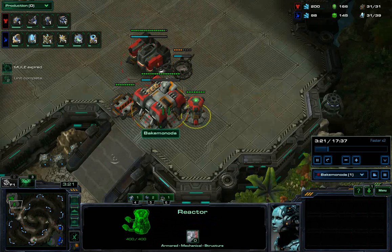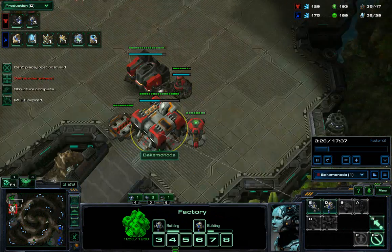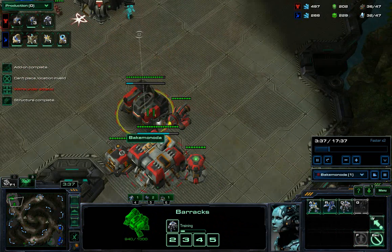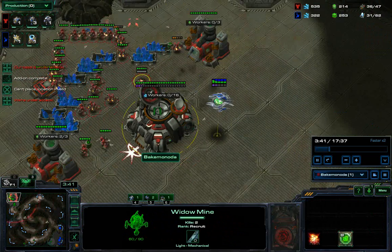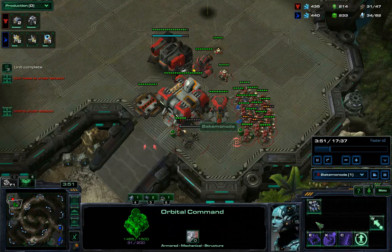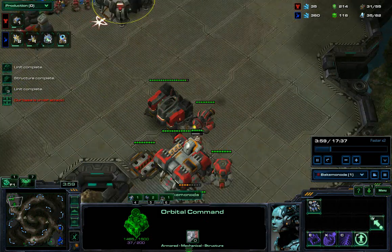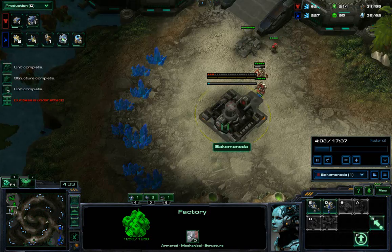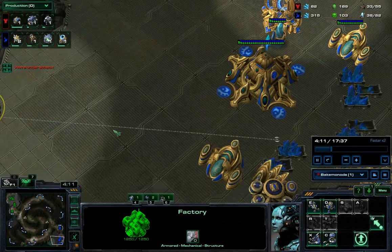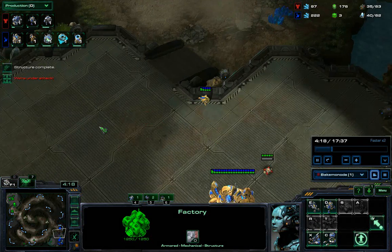Next you'll do the swap with the barracks and reactor, go to tech lab, and basically go into a sort of hammer build of mines and marauders. I sent one mine there earlier but he managed to get his Adept there and kill it, so luckily I'm constantly building mines. I'll start my expansion.